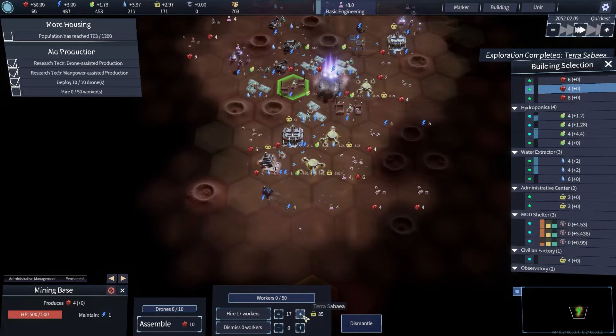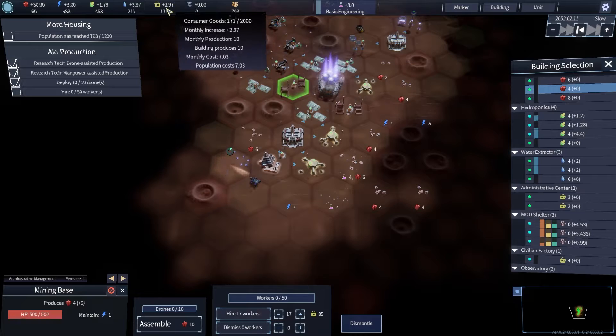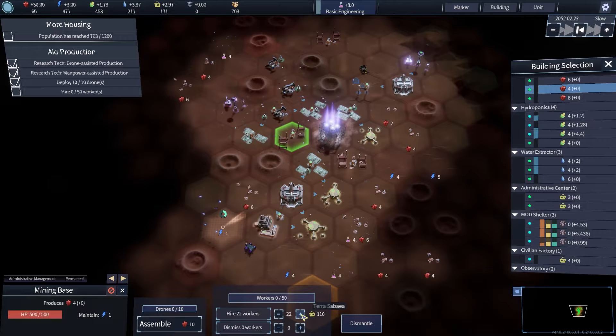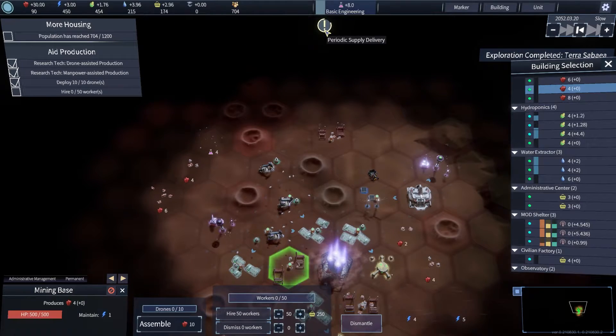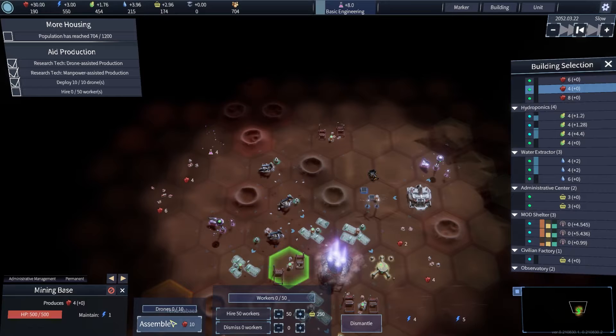Survey complete. I wonder how this is going to affect my efficiency in this mining base. Let's go to full 50 — 250. There's my consumer goods. Survey complete. Supply pack arrived — nice. Let's put drones into it.